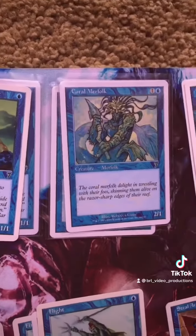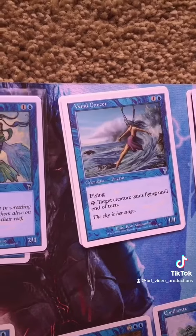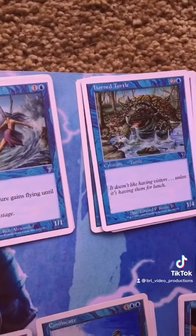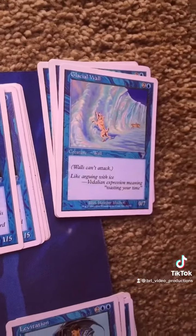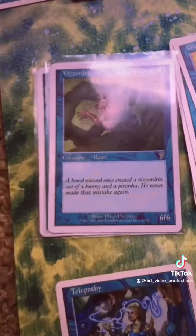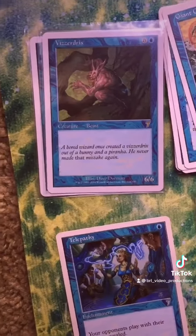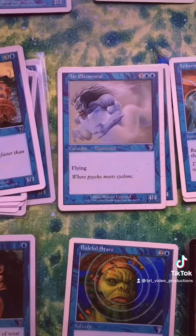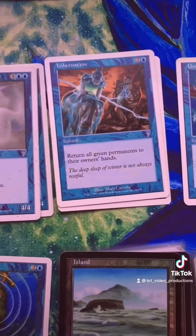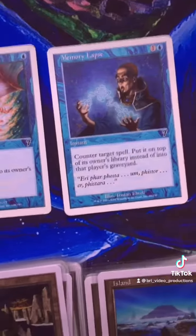It's really starting to get into the more modern things that are blue, like fairies and merfolk and drakes. And yet there's still some strange ones like this beast. Octopus is a classic blue. Elemental can be anything. Serpents are a classic blue.